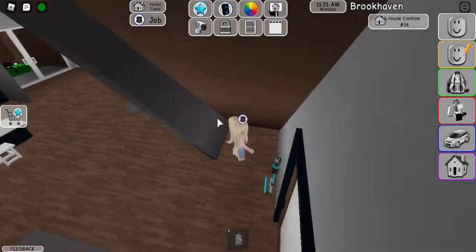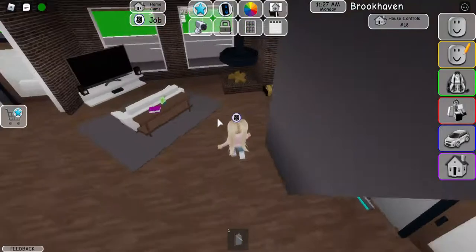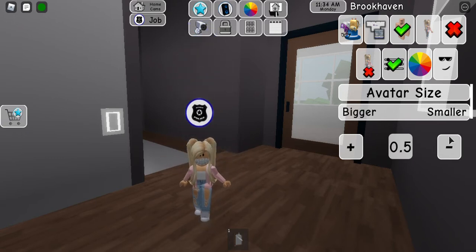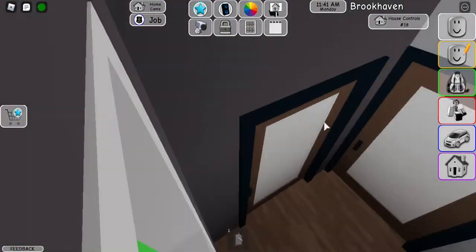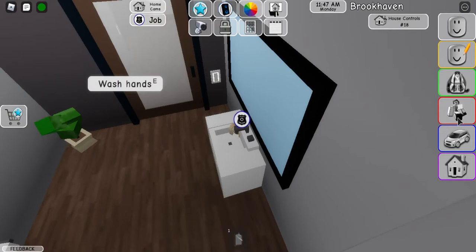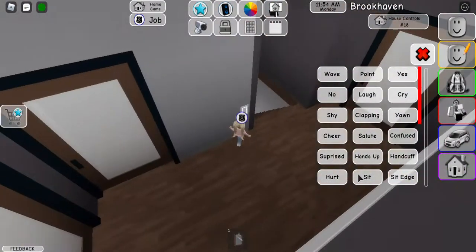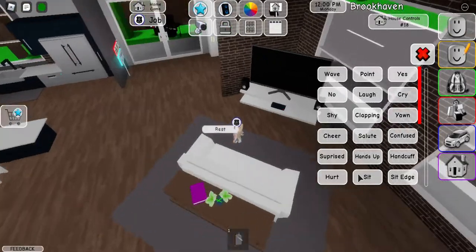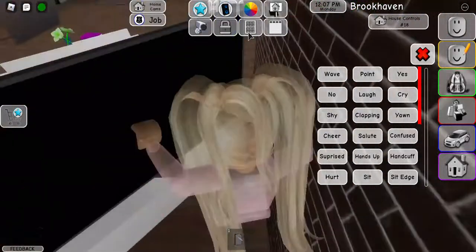Nearly every single house has a sticker under the stairs like this one, but they're normally patched up. If you watch my roleplays you'll be able to see them. If you're playing hide and seek, you could shrink yourself down as a baby and use that. Also, find the bathroom — if you go inside and sit down, no one can see you, so that's a great hiding spot. You can even hide between the TV as long as you close your windows.